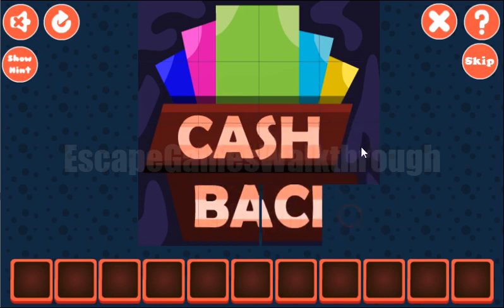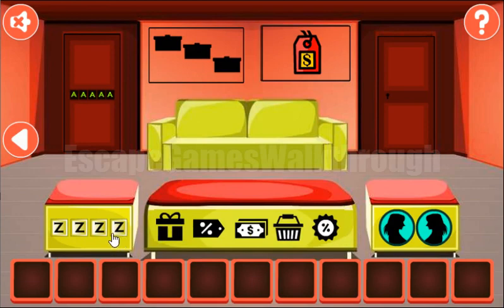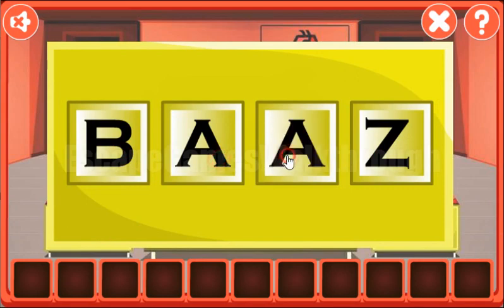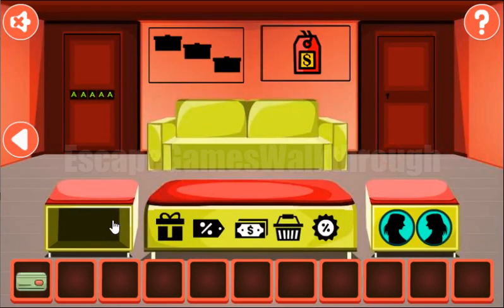The picture is done and there are a lot of hints here. The first hint is the word 'bag' and we need to type it here: B, A, C, K. We've got a card!